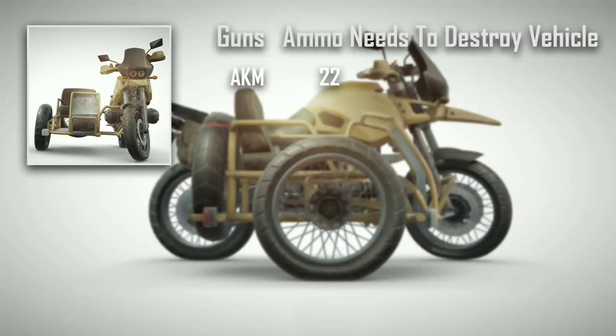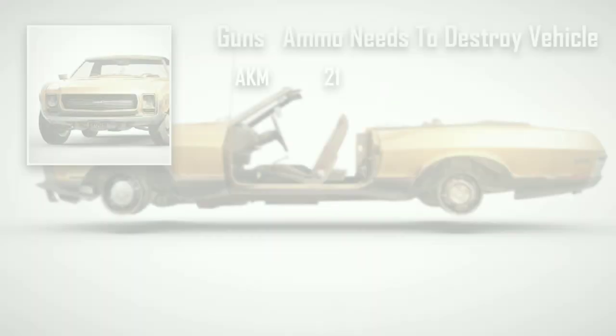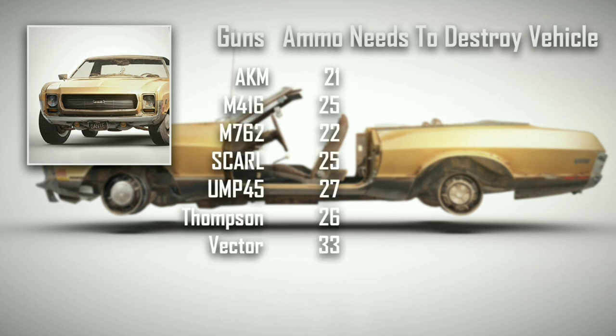A bike can be destroyed by 22 ammo over 1 km. And here's the info for the rest of the guns. A Mirado can be destroyed by 21 ammo over 1 km. And here's the info for the rest of the guns.